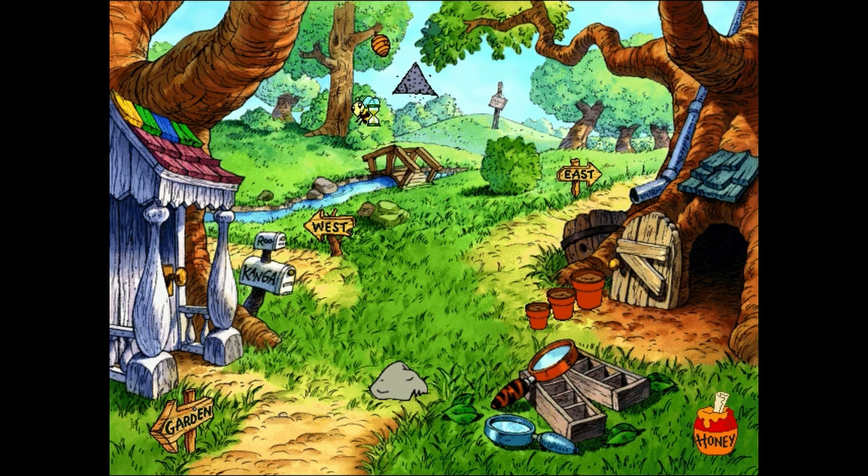I believe the bees have formed a triangle. You can tell because it has one, two, three sides. Oh, look! The bees have formed a square. All four sides are very neatly the same.